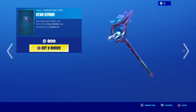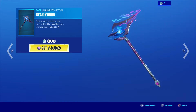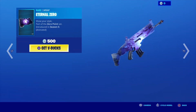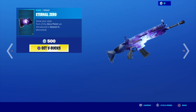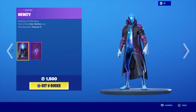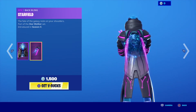We got the Star Strike Harvesting Tool — the Star-powered Stellar Axe, part of the Star Walker set introduced in Season X. We also have the Eternal Zero, which is part of the Zero Point set. And then we have the Infinity skin — victory is in the stars — also part of the Star Walker set introduced in Season X. The back bling for this skin is Starfield: the fate of the galaxy rests on your shoulders.